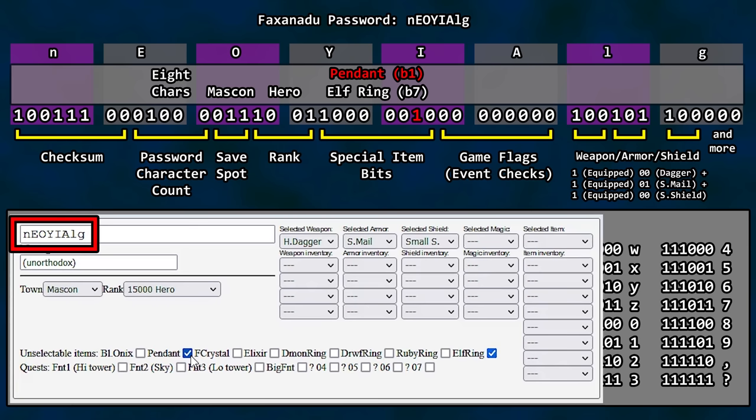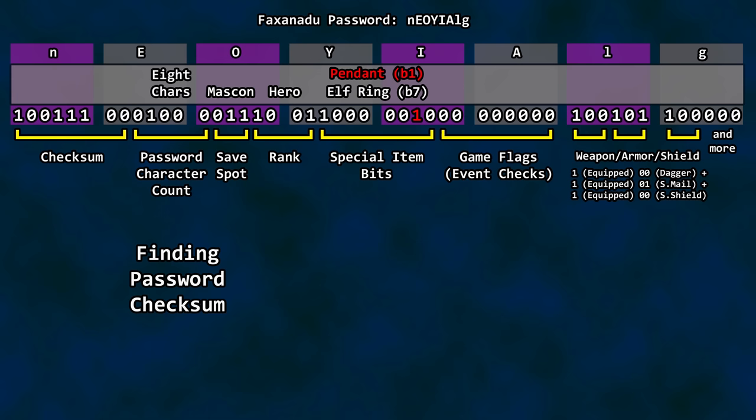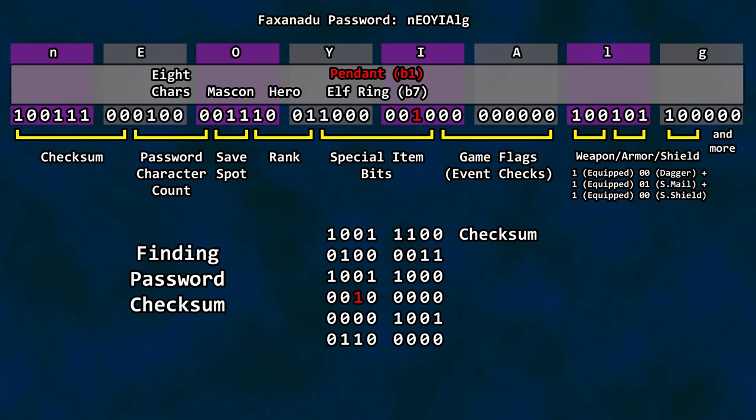How does the checksum work? Split the entire length of password bits into groups of eight — basically break them into bytes. If you end up with only four bits for the last number, stick zeros on the end to get it up to eight bits. Add all the numbers together and take the lowest eight bits of the result — it should equal zero. If you make a change to the bits used for game data, that change must be compensated for in the checksum so that adding all the numbers together still results in the lowest eight bits equaling zero. So if you flip the bit to remove the Pendant from your inventory, flip the corresponding bit in the checksum so everything still adds up to zero. Thanks to the password generator on TASVideos, you don't have to do this manually, but you could almost do it in your head or on paper with a character decoder and a bit count list.